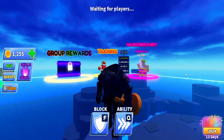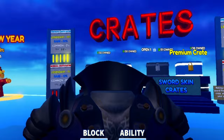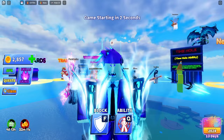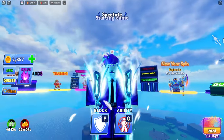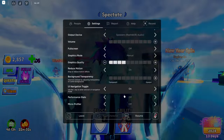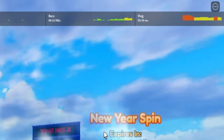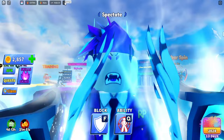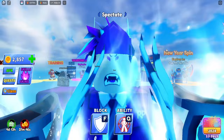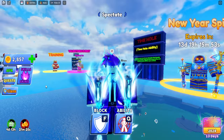Method number two is for those without a private server, friends, or extra devices. This method requires a couple of things — watch carefully or it won't work. First, make sure you're in a good ping server. Press Escape, go to Settings, turn on Performance Stats and your ping will show. I'm at 68 ms. Check your server region — Washington is best for me, but Oregon or California may be better for others.